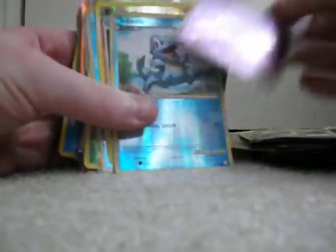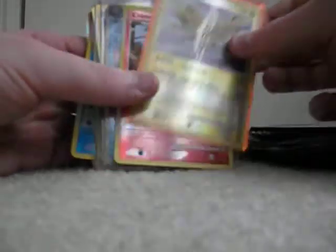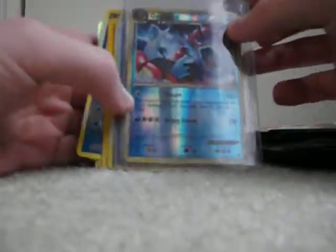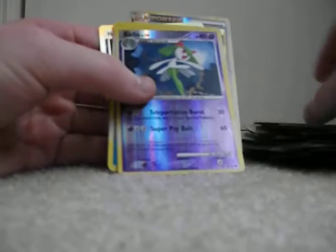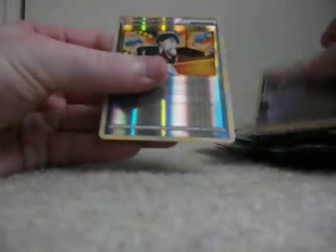Sceptile, Hypno, Totodile, Gliscor, Floetzel, Trico, Lotad, Lucario, Arcanine, Golem, Gardevoir, Zapdos, Chimchar. This is actually a reverse red shiny Gyarados, so that's a pretty rare card. Jolteon, Luxury Ball, Super Energy Removal 2, Glaceon, Corella, Croconaw, Delcatty, Houndoom, and Judge. So those are the reverses.